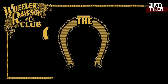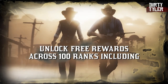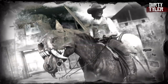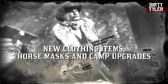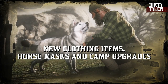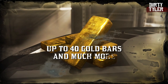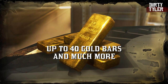Rockstar have dropped the Outlaw Pass 2. This is going to set you back 40 gold bars and will unlock 100 ranks for you to progress through. This will give you access to new clothing, discounts, horse masks, camp upgrades, and special tokens that you can redeem. Just like the Outlaw Pass 1, these items will be here for a limited time and after that they'll be gone. If you progress through all 100 ranks, by the end you should have made your 40 gold bars back so it shouldn't have cost you anything.